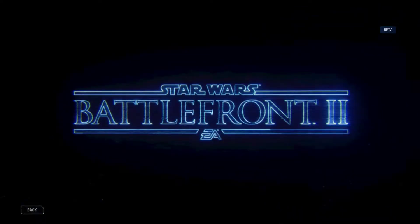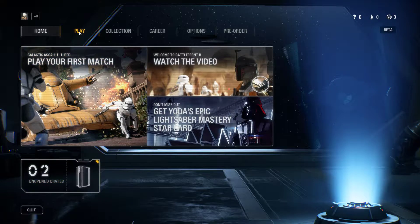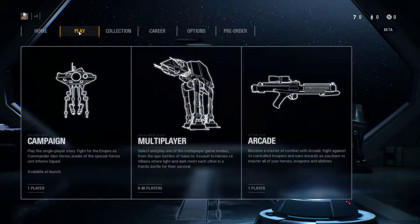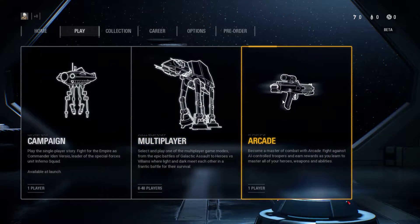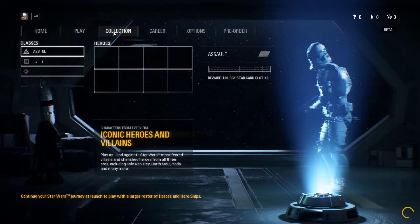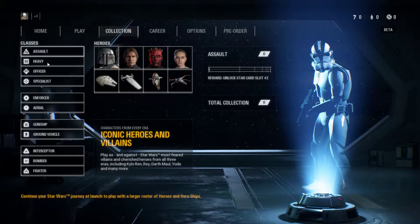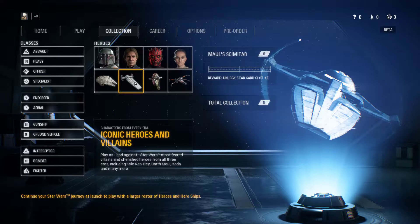Well guys, that was very impressive. It looks like more content of everything. Let's look at the menus and what the game offers now. So it has play, campaign, multiplayer, and arcade. I like arcade so you can train different things. Collection — so that's the collectibles that you can collect, and unlock different things.